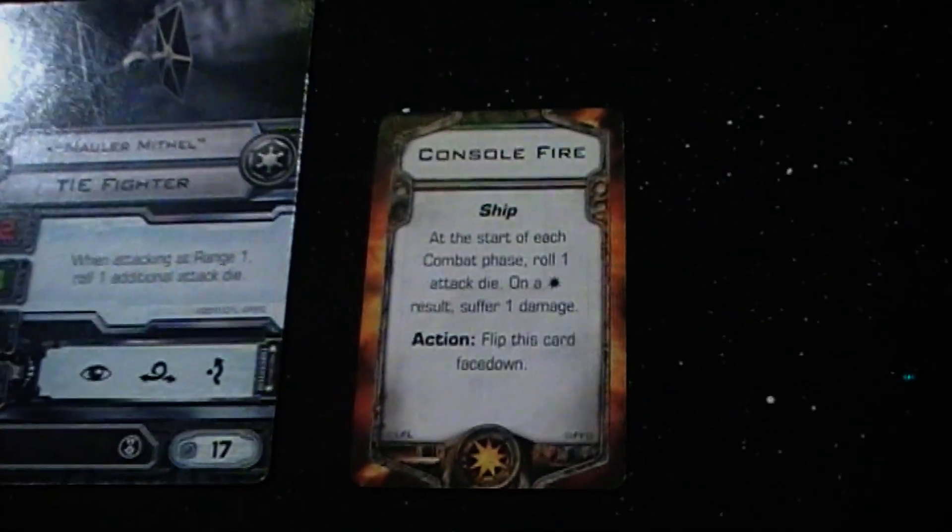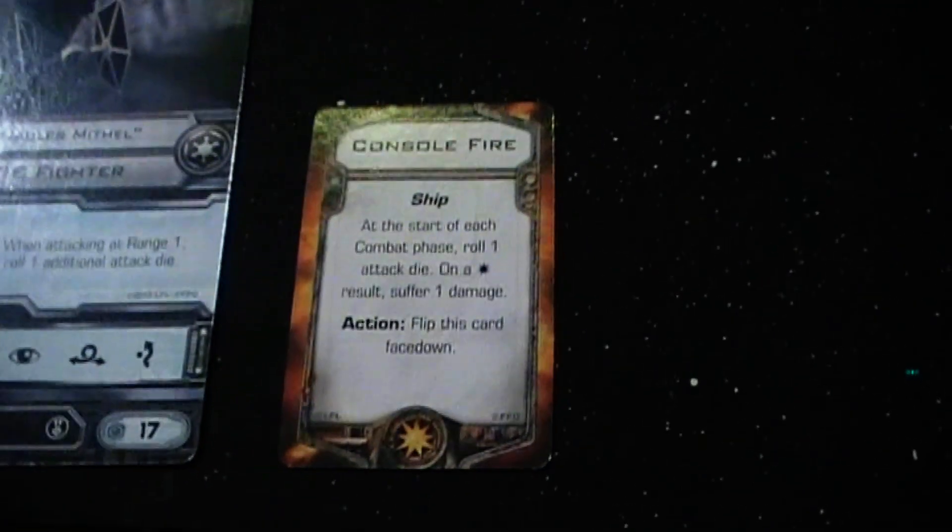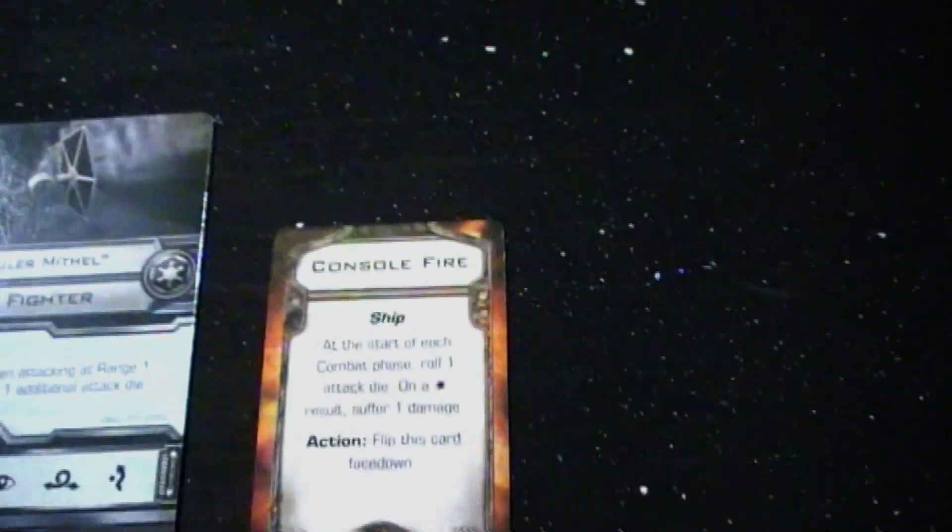Night Beast gets two focus results and has no focus token, so no hits. On to the next planning phase. Also — console fire for Mauler Mithel, I have to roll my red attack dice to see if I take any damage. That's an evade result, so no damage. Thankfully we carry on.